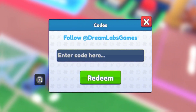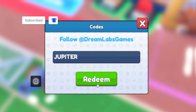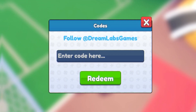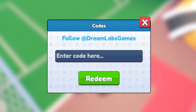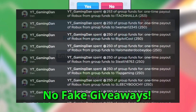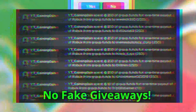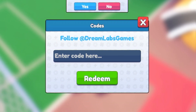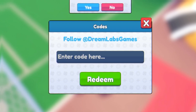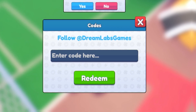The first code today is going to be the code 'jupiter' — entering that one in will get you some gems. Before I enter more codes, if you want to enter my daily Roblox giveaways, simply like this video, subscribe to the channel, join my Roblox group linked down below in the description, and finally comment your Roblox username below. That's all you need to do — really simple and easy.